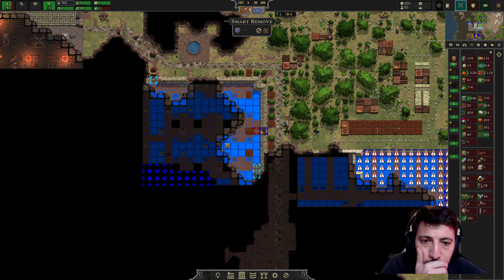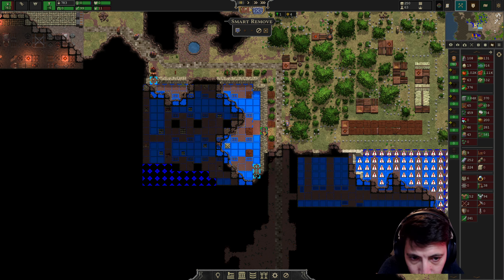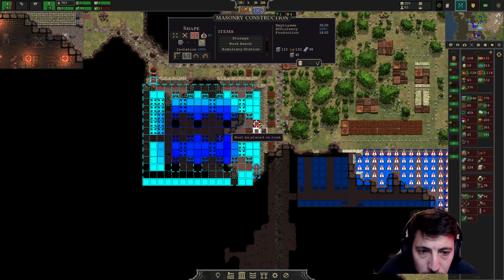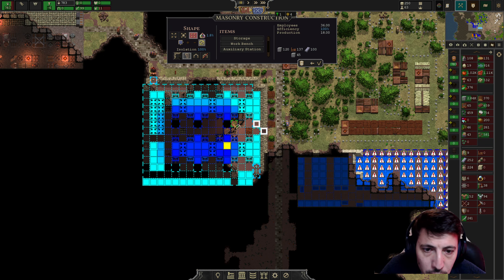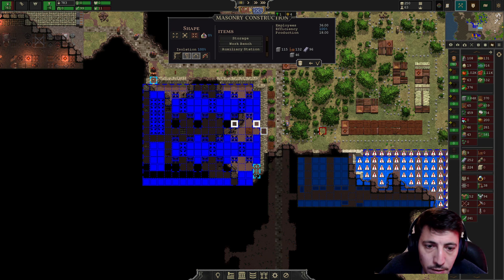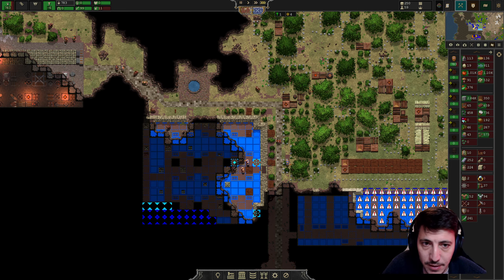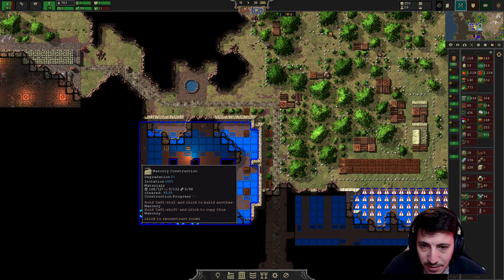Smart remove this. We'll do something like this — and then we'll put in a door here and a door here. Construct. That's much better. Oh my goodness, that took so long for no real reason, other than just trying to make sure we're using stone here instead of wood.